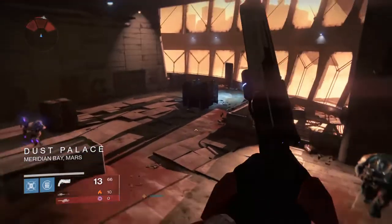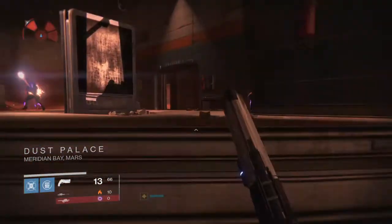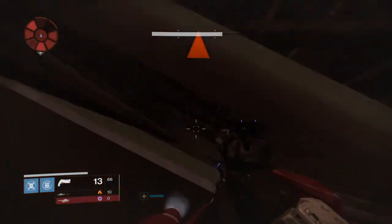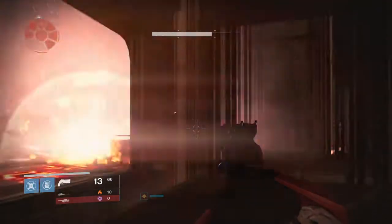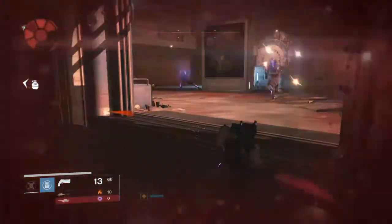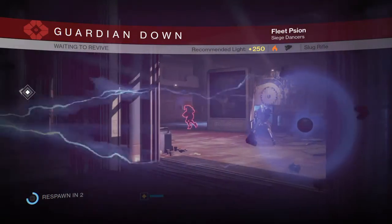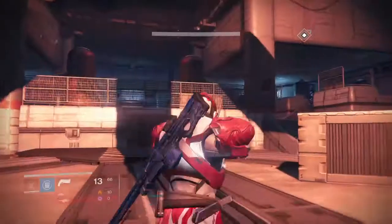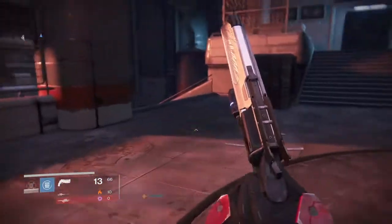Once you get back down to this room, you're going to want to jump off the edge and go over to this elevator over here. Once you get into this elevator, simply go into this corner, crouch, and just sit here and let the enemies kill you. That step was necessary because we did have to get the next area loaded in. As soon as you die from the enemies, you'll respawn and — voila — you are in the spawned area for Rise of Iron.